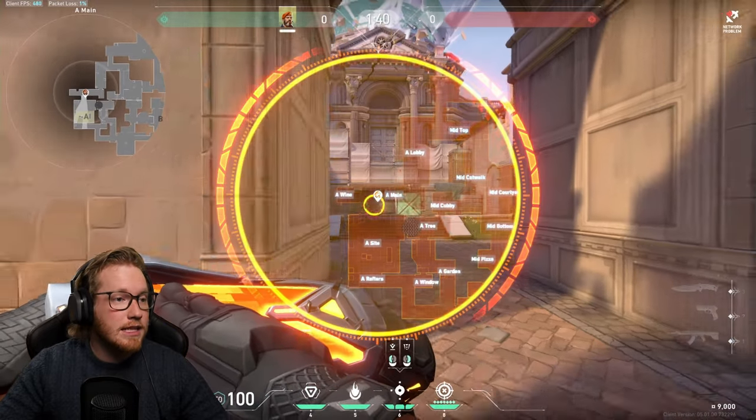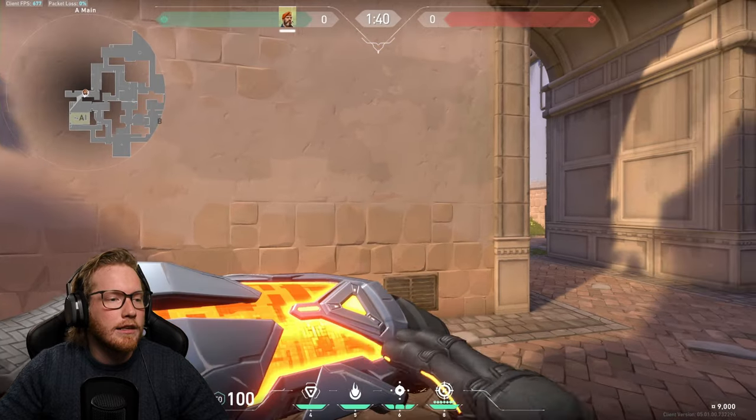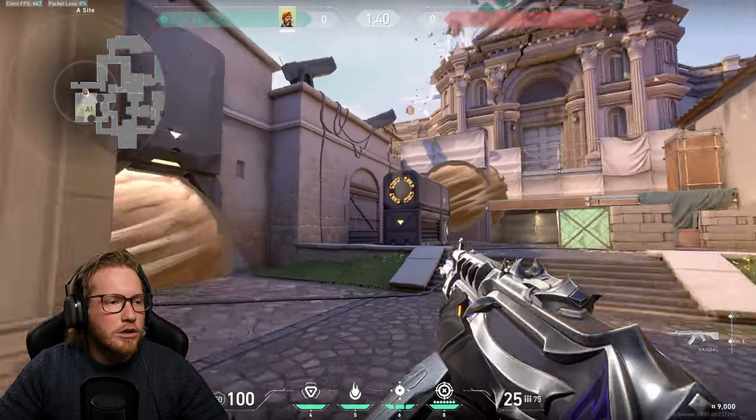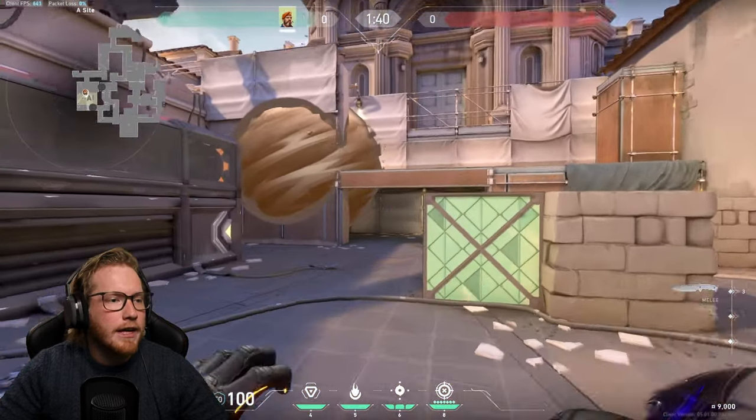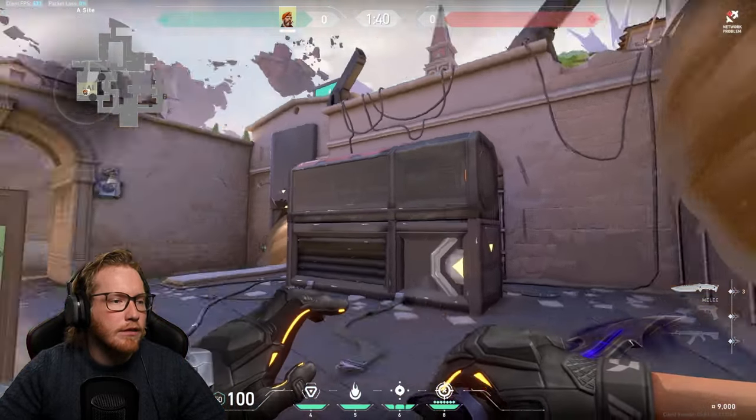For an A attack on Bind, I would put one smoke here and one here. That way you've smoked off Heaven and there, and your teammates can move in holding to see if anyone pushes out of Heaven or out of the smoke to try and take the fight.